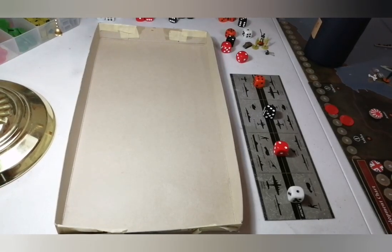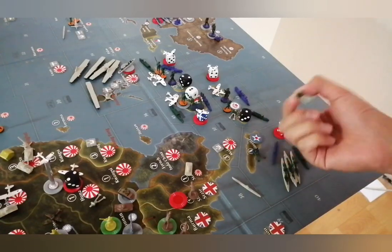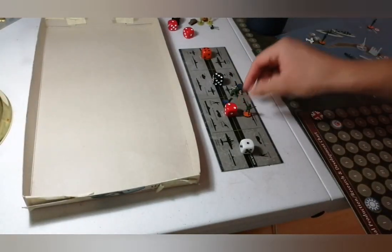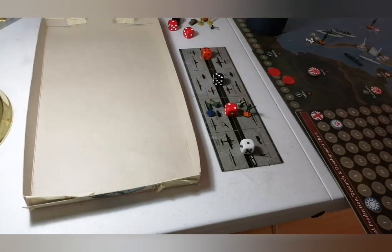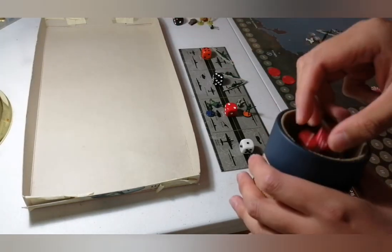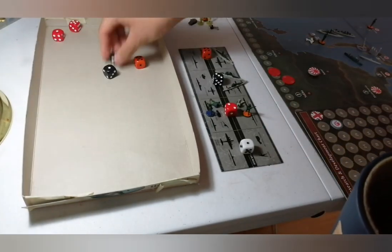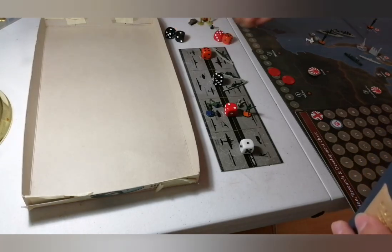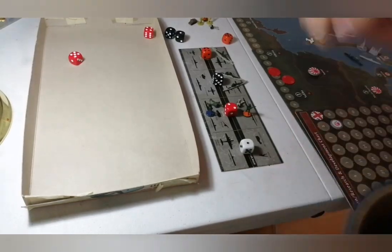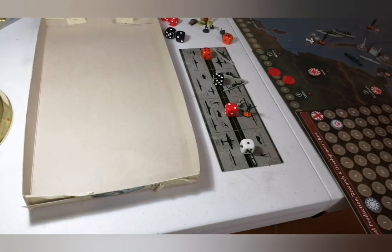Now let's do the battle in Sumatra. We have infantry, a battleship, and two cruisers. Let's roll first for Japan — we need two hits — and we have three hits, wonderful! Now let's roll for the USA at two or less — and both miss. So Sumatra is taken! The USA goes down 4 from 59 to 55, and Japan goes from 46 to 50.